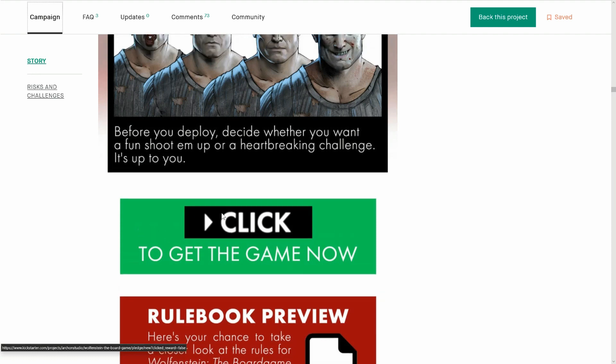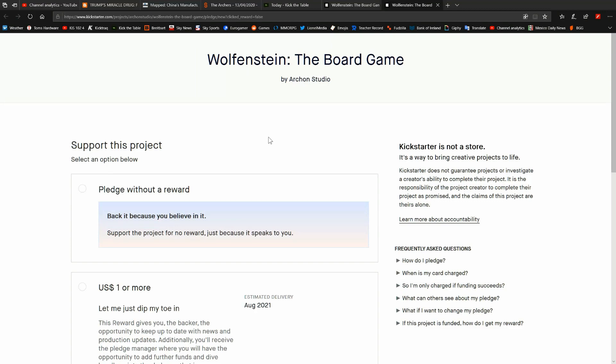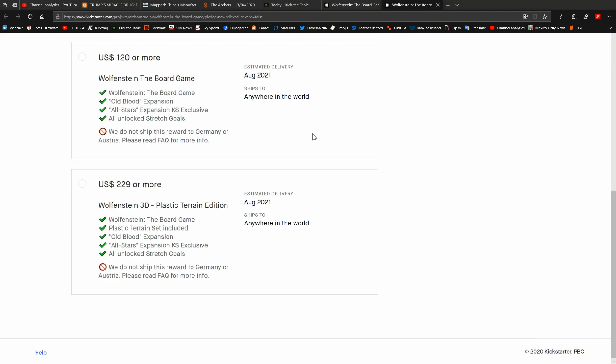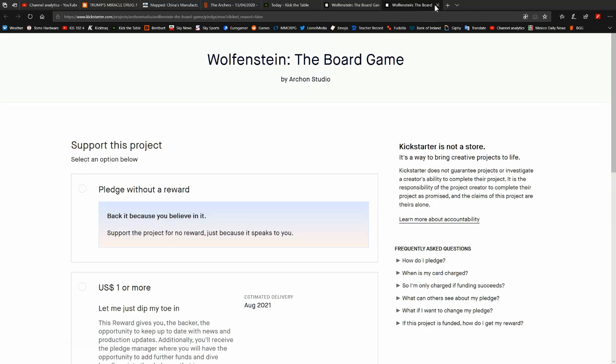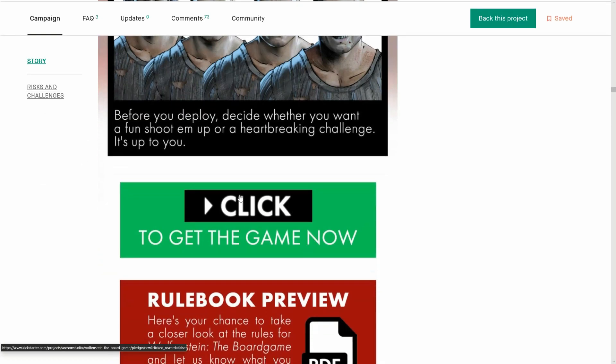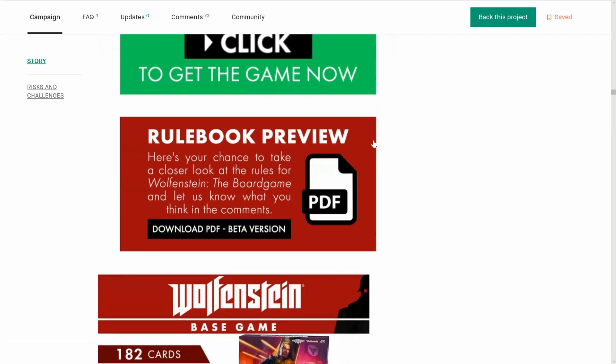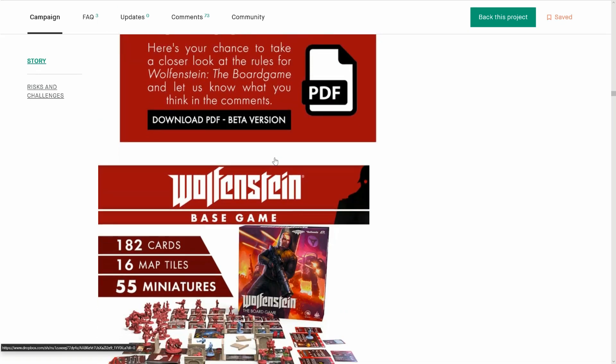There's a 'Click to get the game' button. I guess this is going to the video game? No, it's just going to the pledge level — that's weird. Rulebook preview — we'll have a look at that when we get to the bottom of the page.